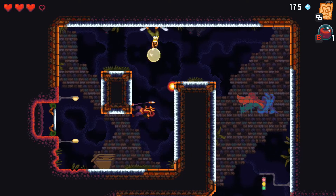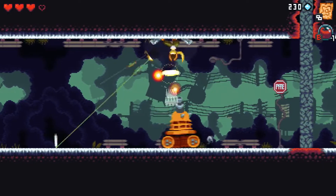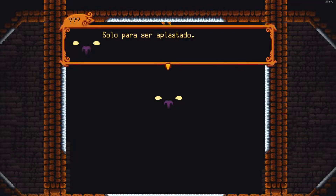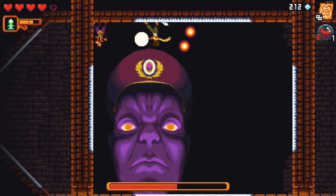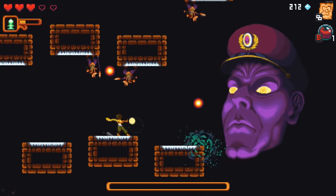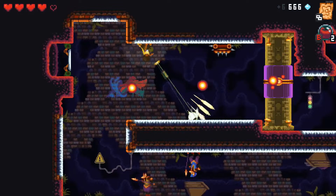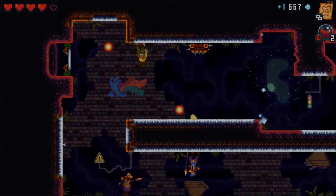En algunas habitaciones encontrarás cofres del tesoro los cuales te darán dinero y objetos que te ayudarán a la hora de avanzar. A mi parecer es un poco fácil al principio; en la primera hora he tenido tiempo a matar dos jefes, los cuales creo que son un poco fáciles de ganar, aunque son muy interesantes de luchar y derrotar. Cuenta con un estilo increíble el cual agiliza mucho la jugabilidad, por lo que es muy satisfactorio progresar en el juego. Su precio actualmente en Steam es de 15€, 7.50€ si lo compráis antes del 12 de abril. Mi primera hora de juego ha sido increíble, por lo que creo que va a ser un gran juego, así que le doy un 7.